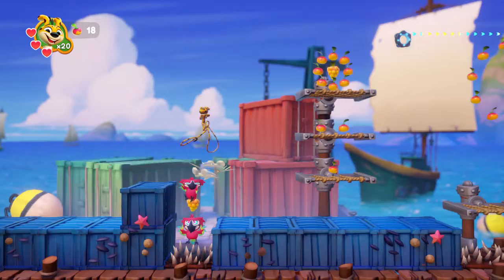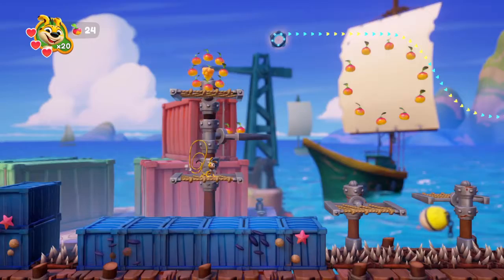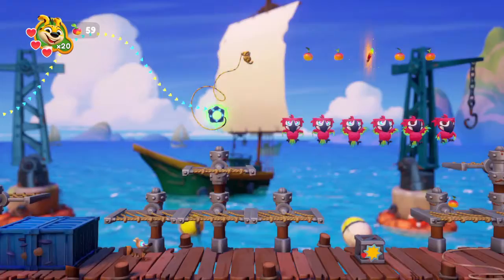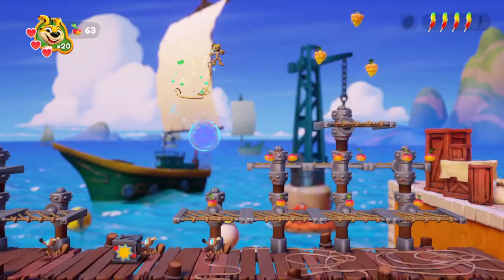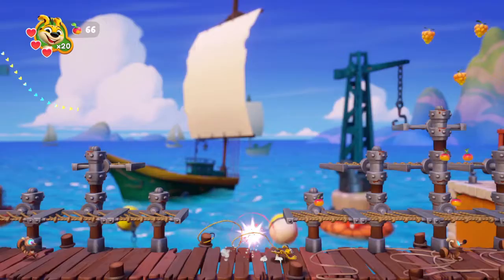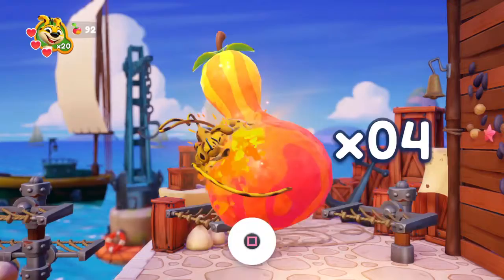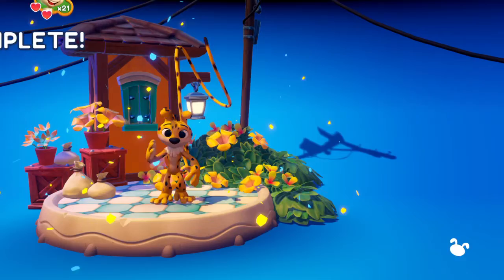Oh, this is gonna be an interesting one. Okay, do I go for the box? I'll leave the box actually — there's a feather. There we go, got it! Nice! Smash that button! Nice! So we've got all five feathers.